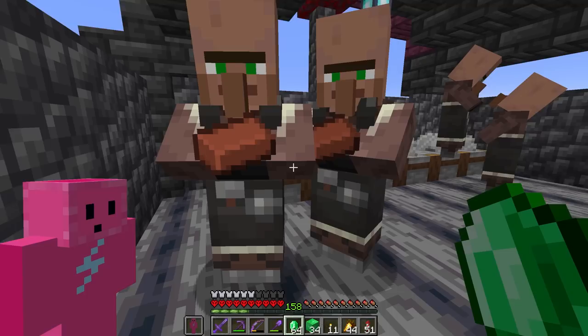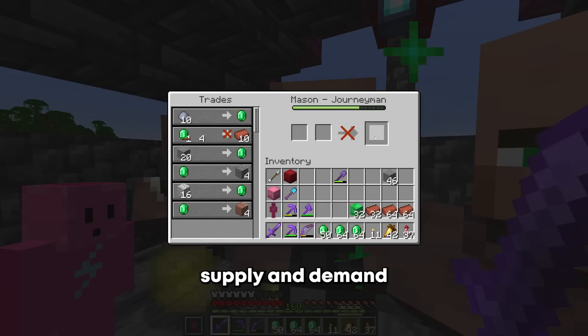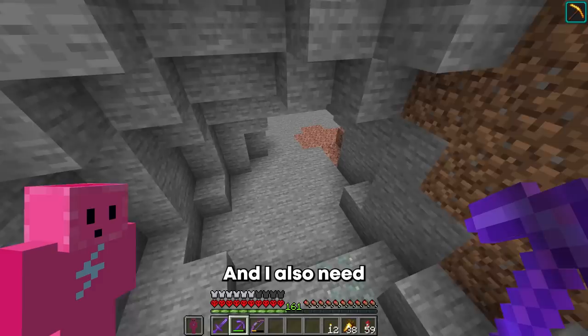This is gonna cost me a lot of money. They're coming at me with bricks already — they know exactly what I want. They're trying to scam me, charging me four emeralds now. Supply and demand, I guess, and I am in demand. And I just craft the brick into bricks.